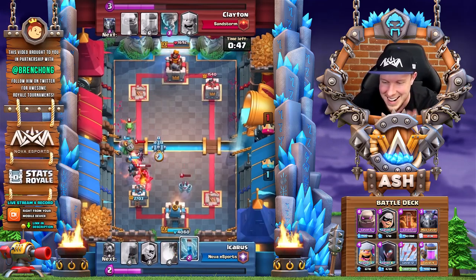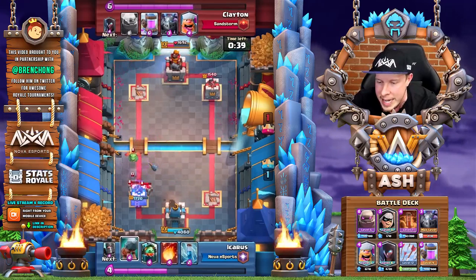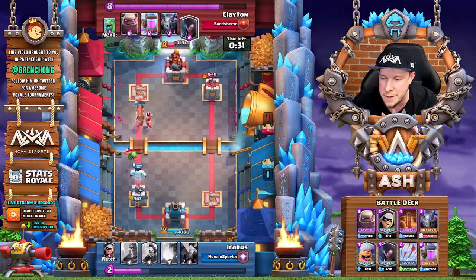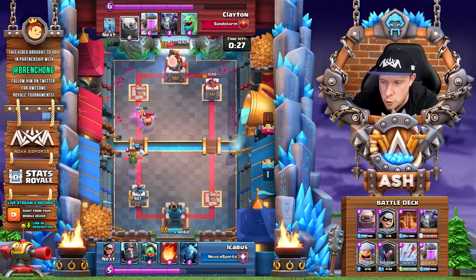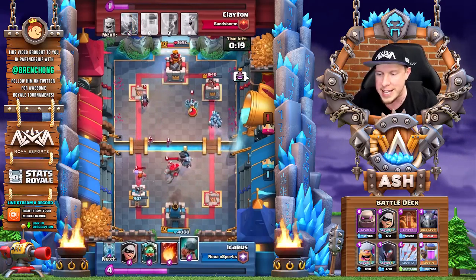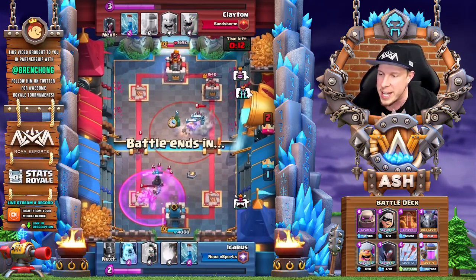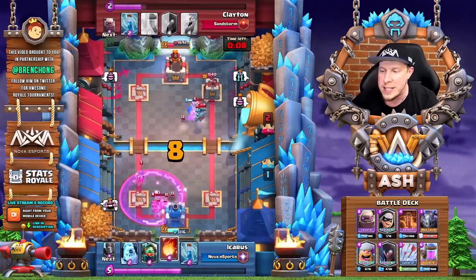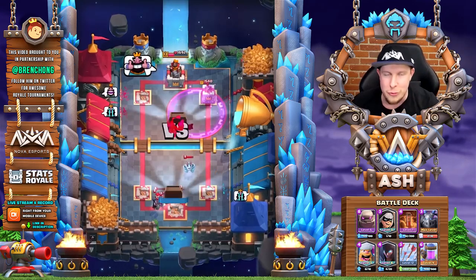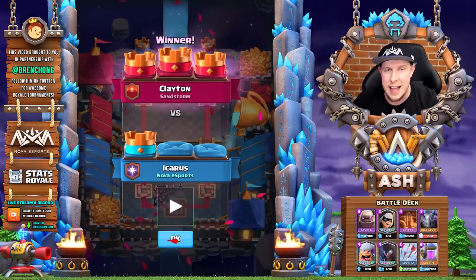We're going to zap to reset that inferno dragon, pull everything together, and we're still going to get that baby dragon locked onto that tower, forcing the zap out of Icarus to get the baby dragon off. The lumberjack is going to take care of that battle ram and ice golem. We have the golem in the pocket — that's going to pull that dark prince into the lane. The lumberjack is already on the tower. Defensively we cycle to the lumberjack to prevent that bandit from charging onto our right princess tower, and then we cash in for another three-crown victory. A lot of these victories have indeed been three crowns for Clayton.